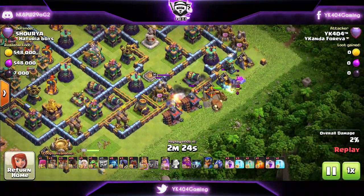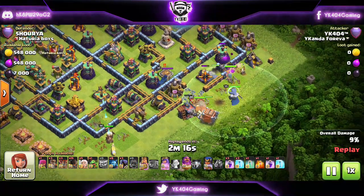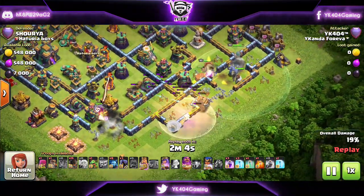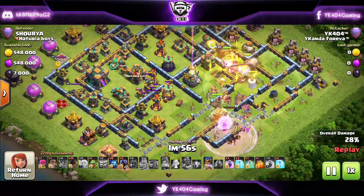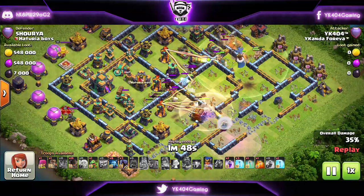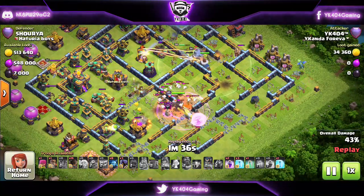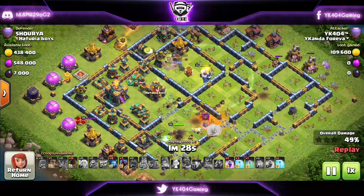We have the queen starting and the Yeti to funnel a little bit for the king. The wall break is dropped as well. With the king we're dropping the royal champion, the log launcher, and the grand warden. Then I forgot to drop the healers on my queen, so at this point my queen is too low and she's going to lose her ability. The rage was late as well — we all mess up sometimes. The king's ability goes off, the warden's ability follows and it protects everything including the log launcher, king, the barbarians, the world champion, and even my queen. We have an ice hound that came out and the queen locked onto it. The yetis come out of the log launcher and take out the single inferno ahead of the queen — pretty crucial. The king and world champion take out the multi on the other side of the base.